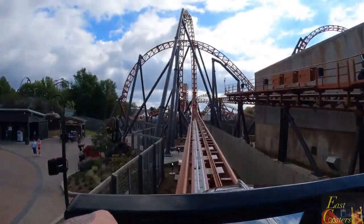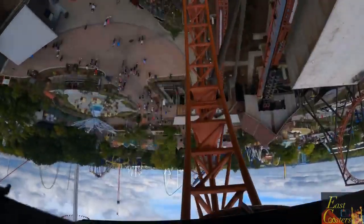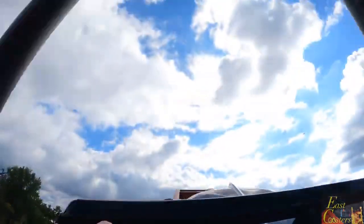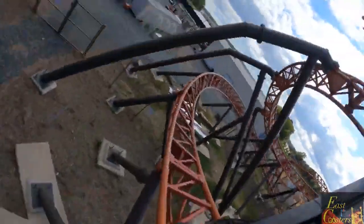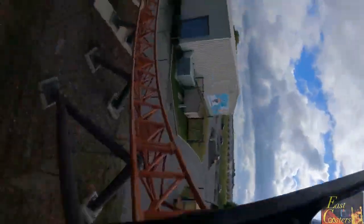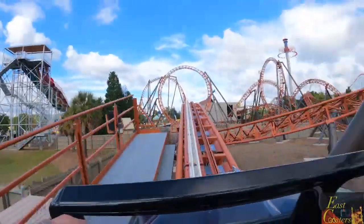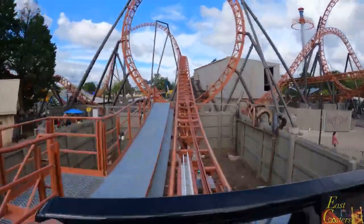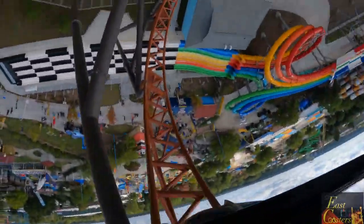Your coaster should feature at least one launch and can feature a lift hill as long as it features a launch alongside it. Your ride should feature scenery that revolves around a certain theme. Your ride could just be a travel around a pirate village, or it could tell a more deep and intricate story. It should also feature thrilling elements and at least one inversion.